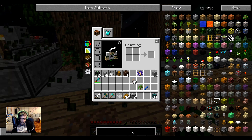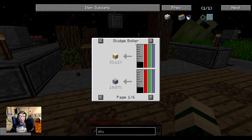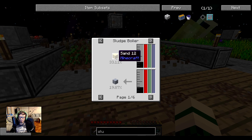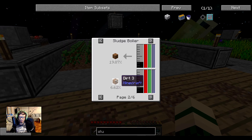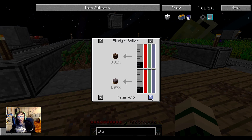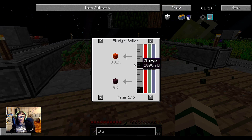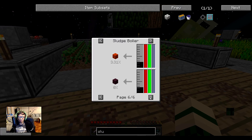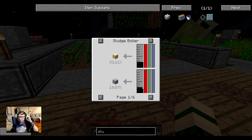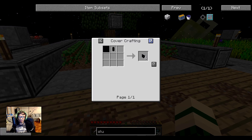I honestly don't know what sludge is for. Let's see — in a sludge boiler! I think that is the thing: if I get a sludge boiler I can insert sludge into it and it's going to generate different dirt materials for me. Getting extra dirt from that would actually be handy, so I could set that up.